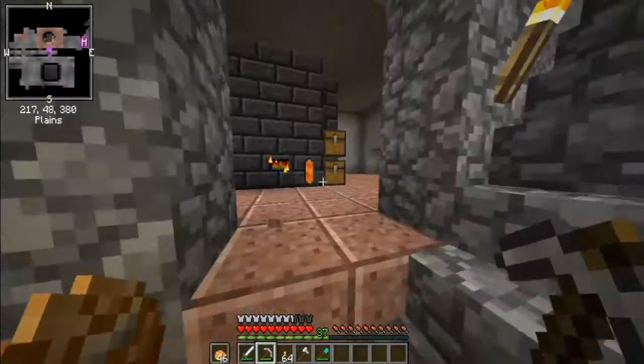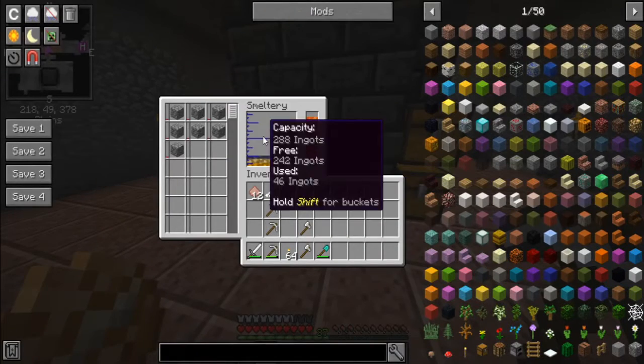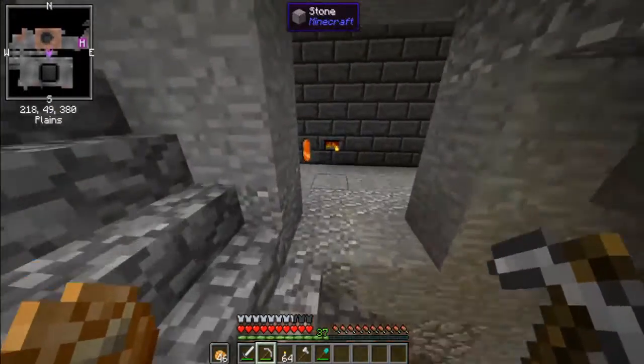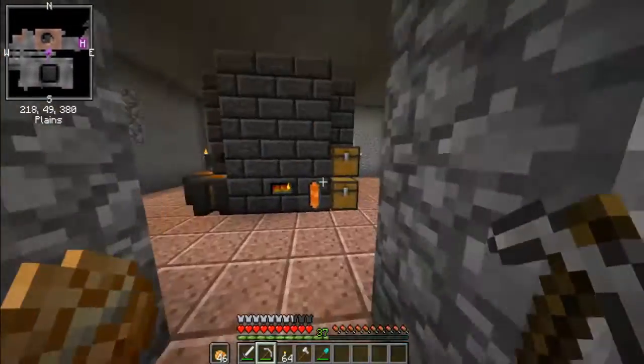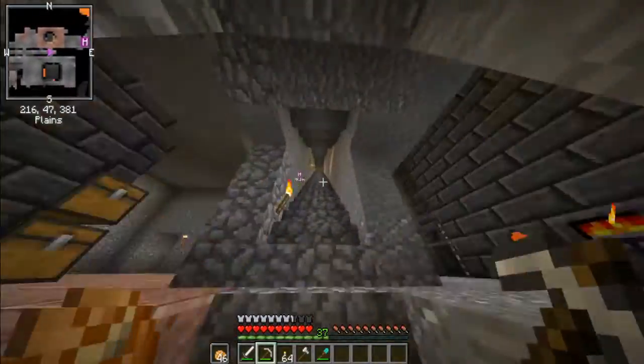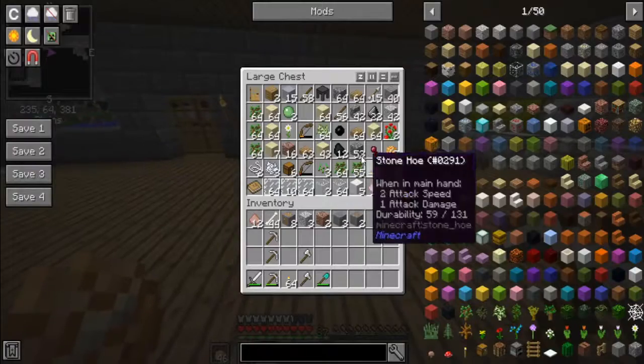Now in here we still have more stuff. This one is going to be used solely to get more seared stone. That just flashed white and I don't know why. That's still full, that's still full. Oh, that's right — I was going to get a dog. Get a dog and then go mining.